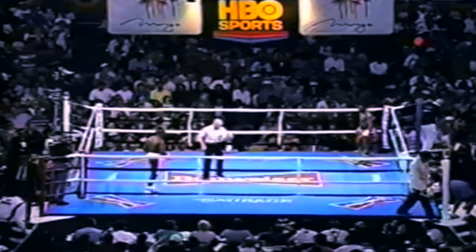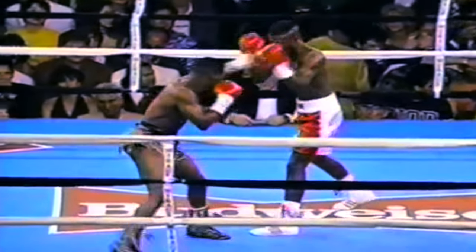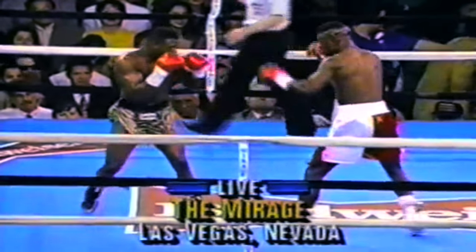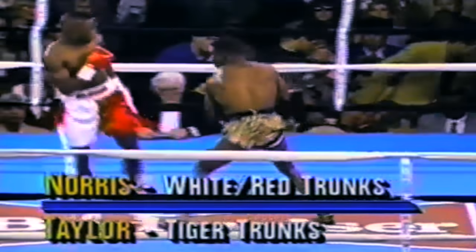Can Norris take the pace of a tough, long fight? Meldrick Taylor sprints from his corner. The speculation is that a faster pace will favor Taylor. A slower pace might give Norris more chance to marshal his efforts for the knockout he wants. Body punching from Taylor to begin the fight. Stunning left hook to the body by Taylor. If the first round is to be a statement, clearly Meldrick Taylor wants to state that this will be a boxing match on his terms.